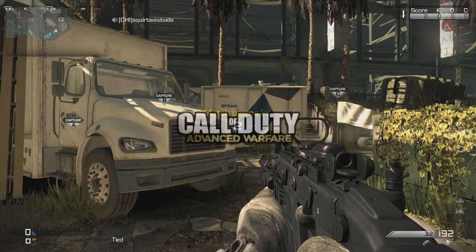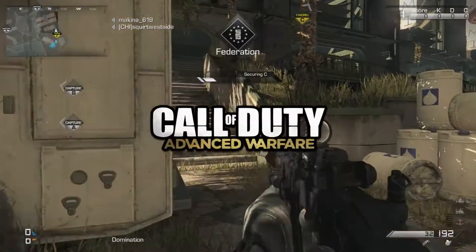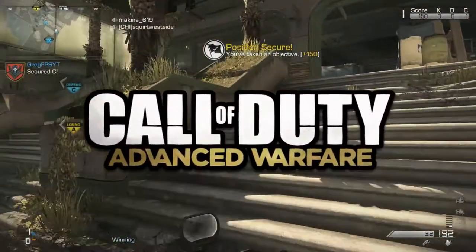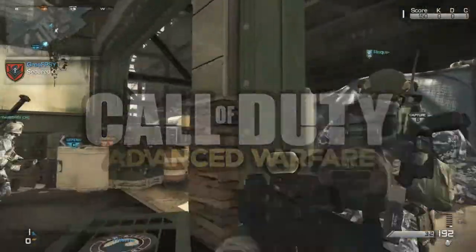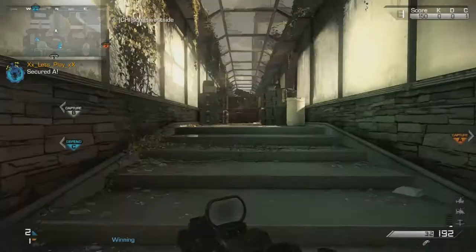Hey, what is going on guys? My name is GregFPS and today I'm going to have for you guys another Call of Duty Advanced Warfare informational video. Today we're going to be taking a look at supply drops as well as how you can get four attachments on a gun in Call of Duty Advanced Warfare. Let's get right into the video.